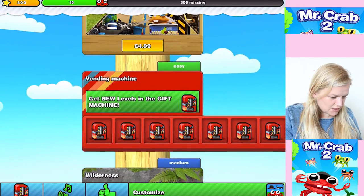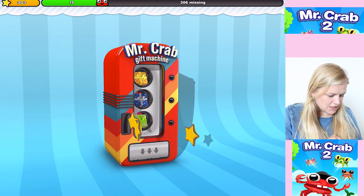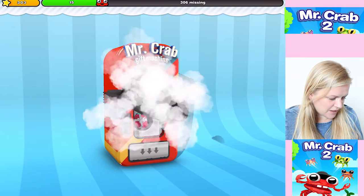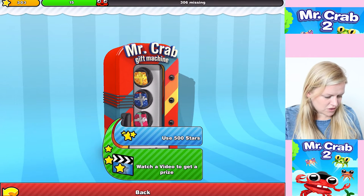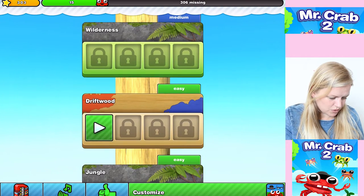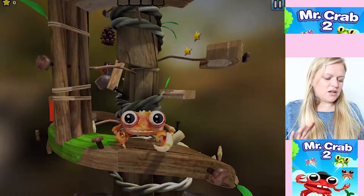Oh, then we've got driftwood, wilderness - wow, and a vending machine! Get new levels in the gift machine. Get a free prize - let's see what we get. Oh, we've got - what have they got, stars in there? Oh, a bowler hat for Mr. Crab! Why thank you. Use 500 stars or watch a video to get a prize. Okay cool - let's try driftwood. I want to play with King Crab this time, let's go play at the driftwood.